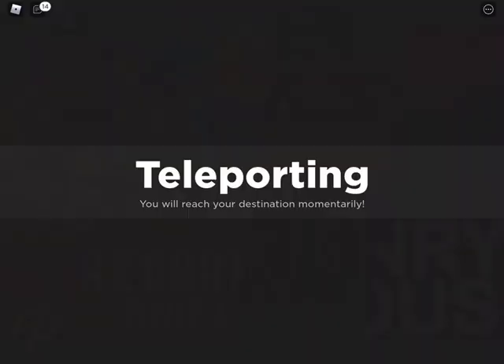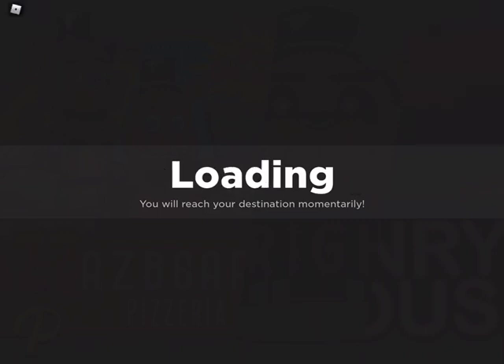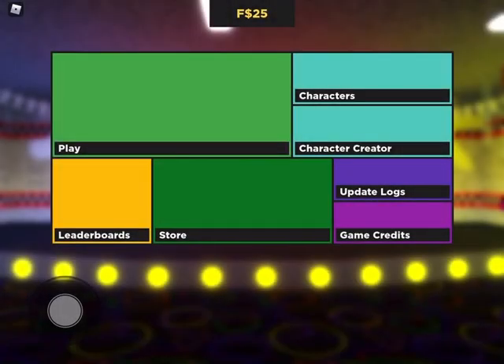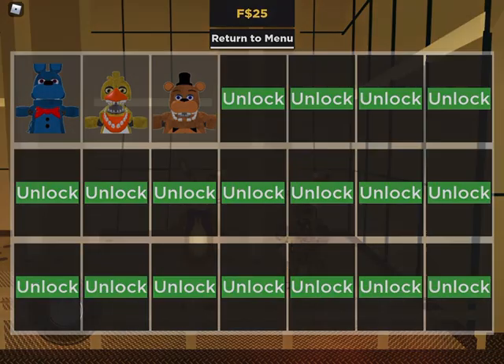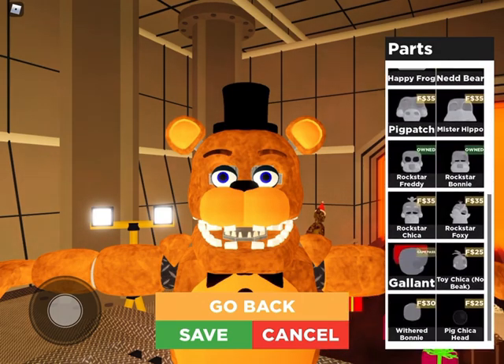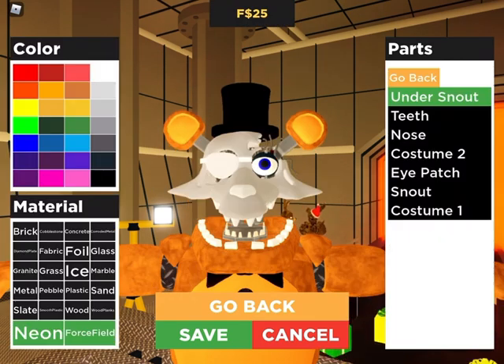Let's go back to the character editor and let's make Unwithered Foxy. Skip this. Let's make him out of Withered Foxy. Head, upper head, and you want to go down to Withered Foxy.